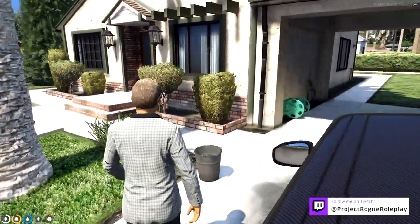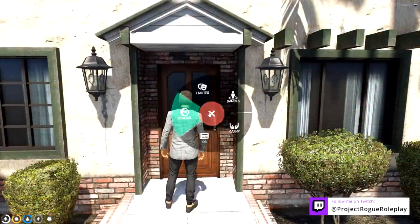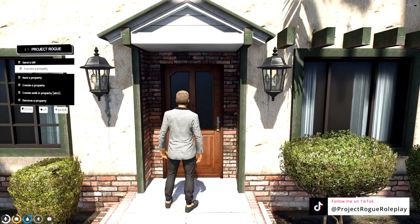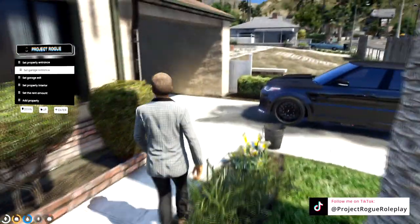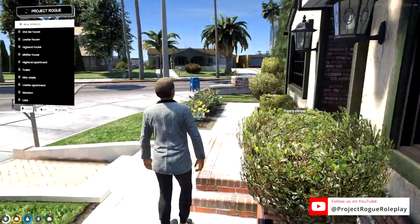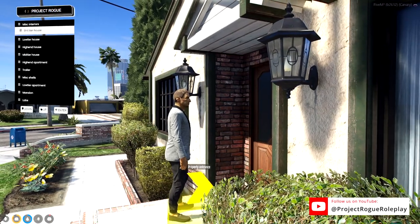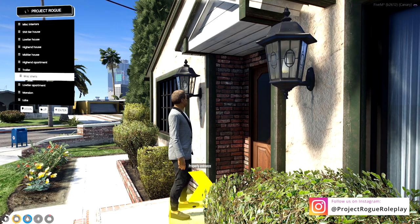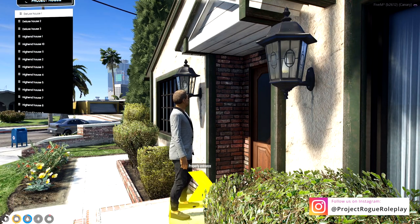The new shelling system offers a plethora of new shells to pick from along with plenty of new features for players to enjoy. To start, the D8 agent will need to open up their tablet and create a new property just like before — setting entrance, garage exits, and garage entrance points all around the house. In this showcase I'm going to show you high-end housing interiors because there are a ton of them, and this will show all the features we need to cover. As you can see there are a ton of options to pick from.